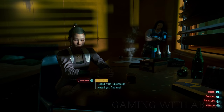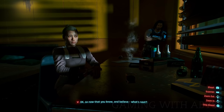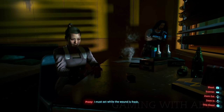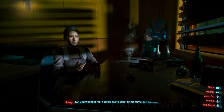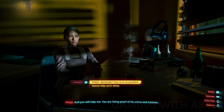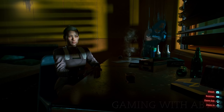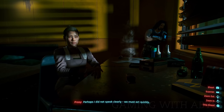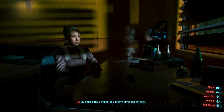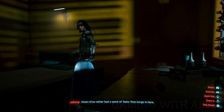I believe you. Okay, so now that you know and believe — what's next? Yorinobu planted a tanto in the corporation's very heart. I must act while the wound is fresh, and you will help me. You are living proof of his crime and treason. You're gonna help me first. Perhaps I did not speak clearly — we must act quickly. Well, I'm pretty tight on time too — dying, in fact. My dead body would make for a pretty lame-ass witness.